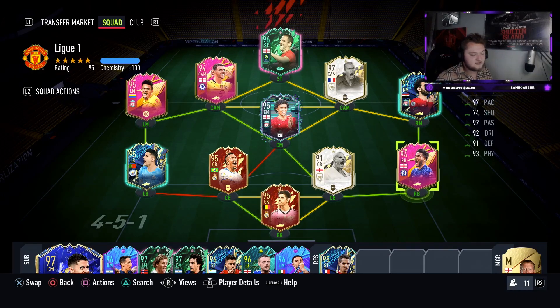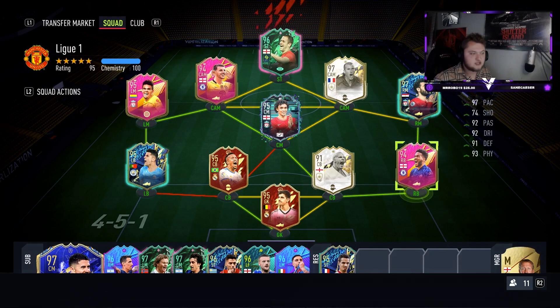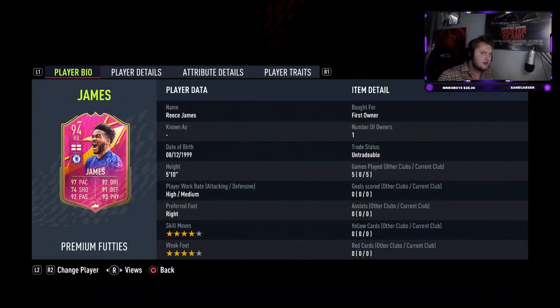It gives the Futties almost like a hero ability on chemistry, which is really valuable. Reese James is really easy to get - he'll take you 15 goals with Premier League players. Mason Mount is a little more difficult, but once you've got Reese James you'll have most of the objectives done. You just need to win four games with Reese James in your starting 11.